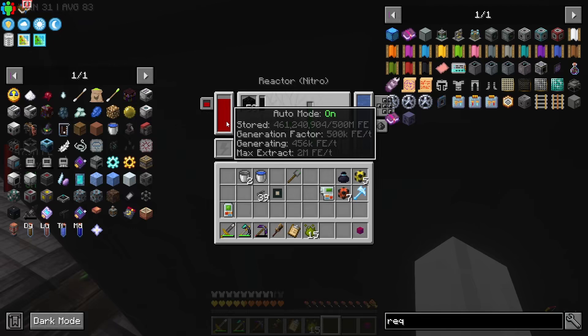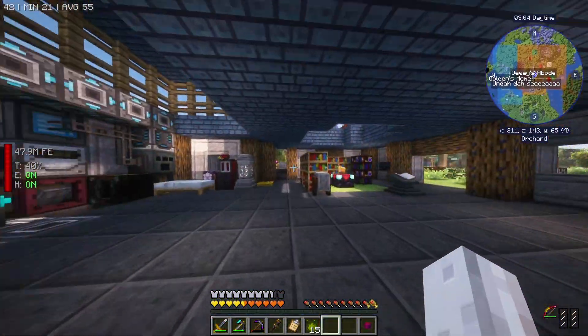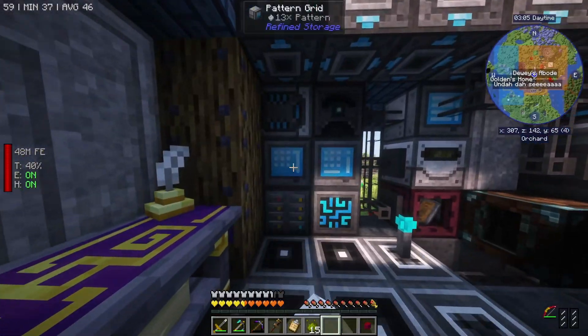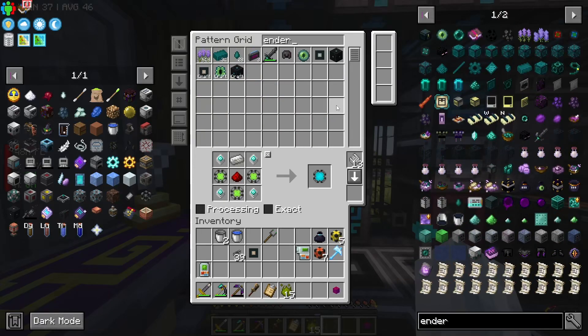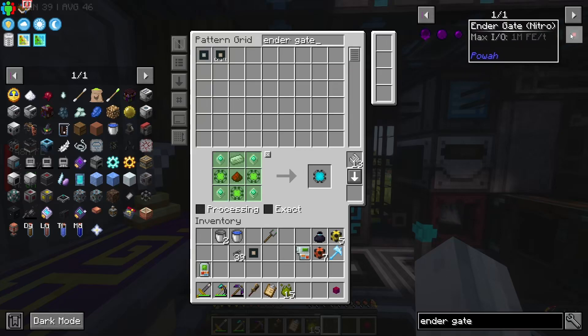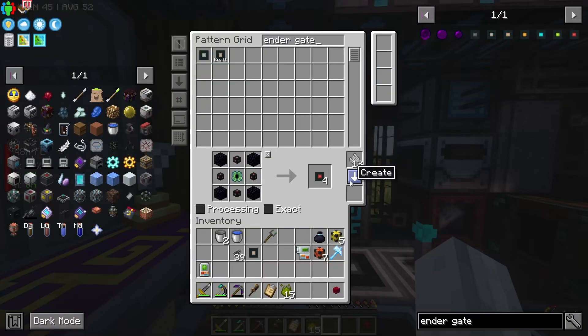How much is it? He can store 500 million - that's pretty good. There are a few things I'm going to do. First, I'd like to automate a better ender gate. This guy does one million a tick and I would like that. I don't know how much effort it will take but I would like it.